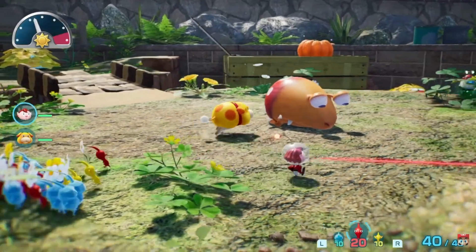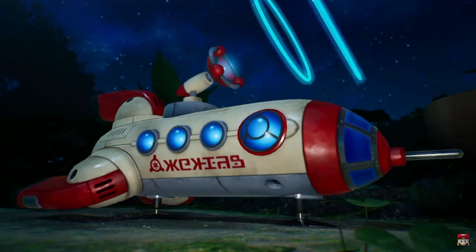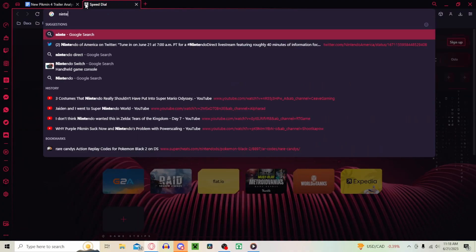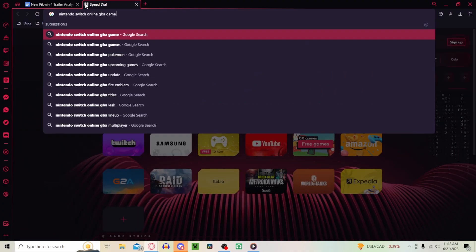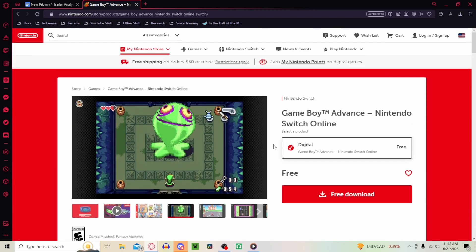Ochi is shown fighting next, and in the background we can see a pumpkin and — wait, what's that? Never mind, a Game Boy Advance! This sure makes me want to download Nintendo Switch Online so I can play... Minish Cap?